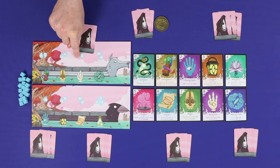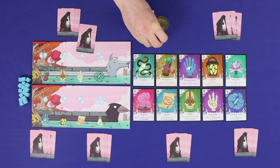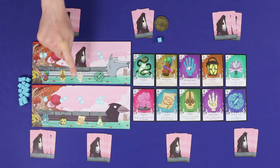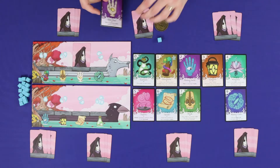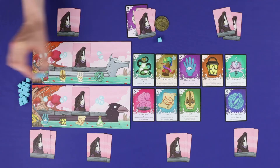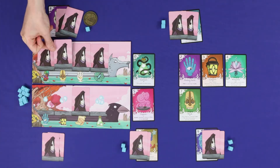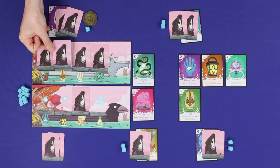Take a number of voices based on the number of voices shown on that slot — so here the player would take one voice. Then take the gift card from the display whose icon matches that seat on the boat, and play passes to the next player. There are no restrictions to the placement of passengers at seven players, while at five players you cannot place more than three passengers on the same boat — this placement would not be legal.